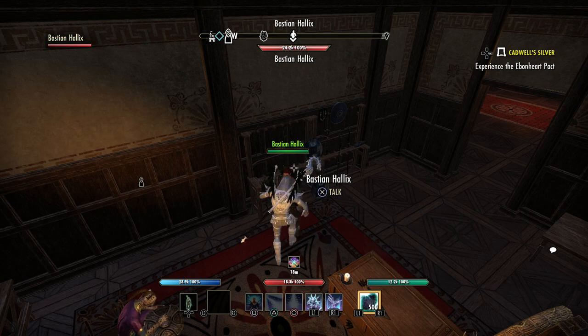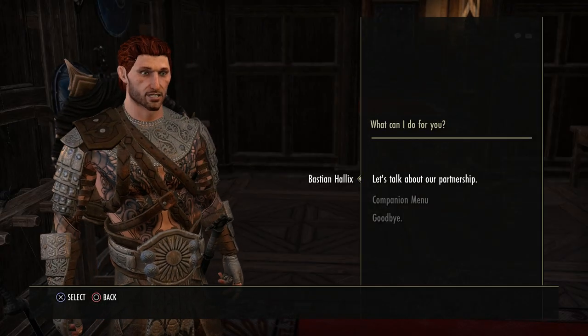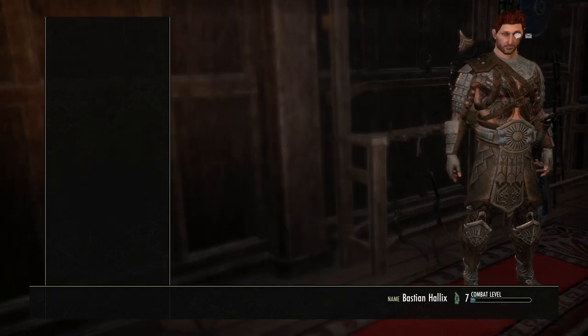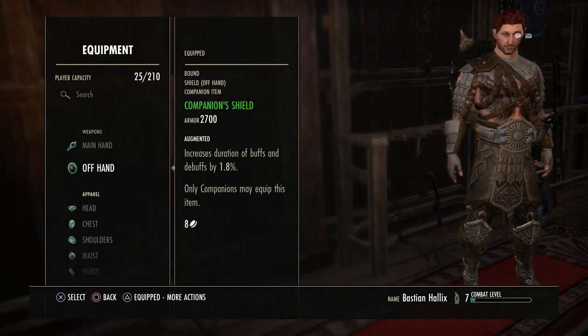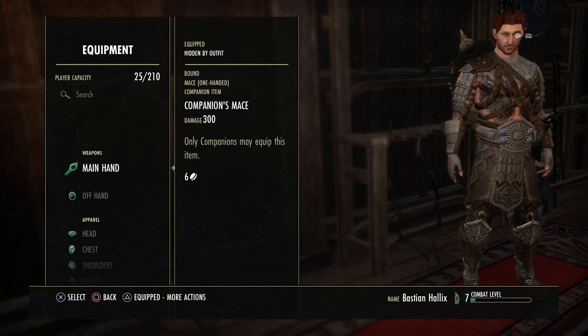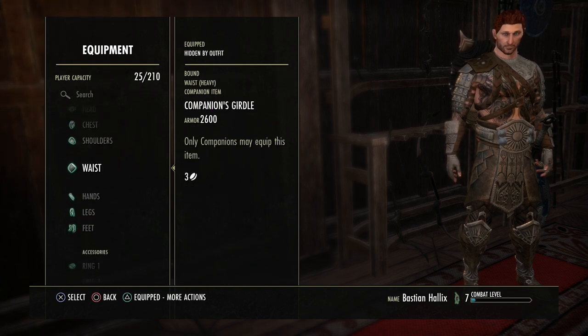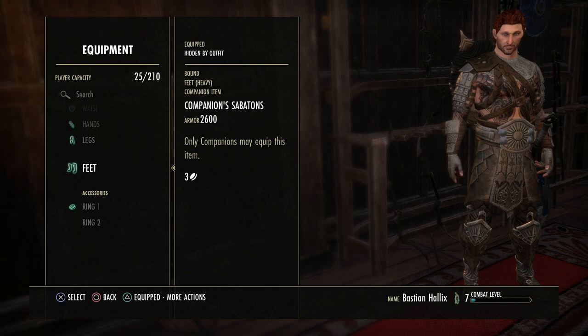As you can see right here on Bastion, because I haven't really got anything to drop, I have some of this white gear on him. I have the mace and the shield, because I decided to make Bastion my tank. The shield I did get to drop is a green shield, but you can see I bought a lot of white heavy armor pieces to make him the tank. So you want heavy armor for your tank. If you wanted a healer, you'd want light. Mage DPS, light gear. Stamina DPS, medium gear, and so on.